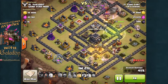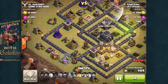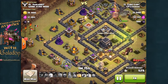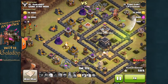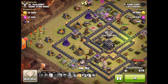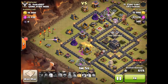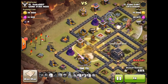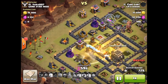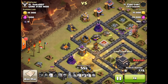There go the hog riders at the bottom of the screen, behind where the queen started her path of destruction. A heal spell is down — good anticipation of those defenses and the teslas that popped up. The hogs move slowly but surely to the left, taking out structure after structure. The queen is still doing a great job at the top of the screen, and there is plenty of time left and plenty of hog riders still up, even though a few fell to a giant bomb right in the center.